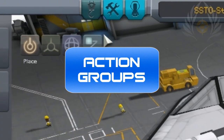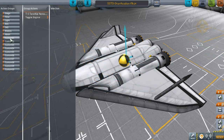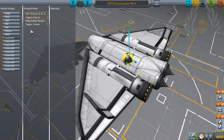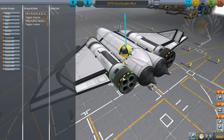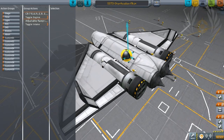When it comes to action groups, these correspond to number keys on your keyboard. When you set actions for custom groups 1, 2, 3, 4, etc., pressing that key activates the command you assigned. For this craft, number 1 toggles the engines and also closes the air intake to reduce drag, shutting down the rapiers. The rapier is the only jet that can operate at almost 30,000 meters high, unlike any other jet which usually dies out before then, so I use them purely for their air-breathing capabilities.